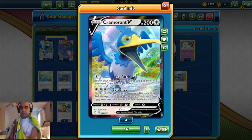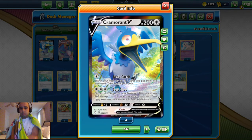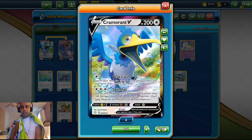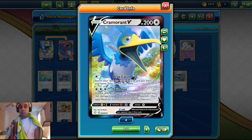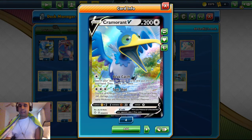For a triple colorless energy, Cramorant V also has Spit Shot — you discard all energy from this Pokemon and it does 160 damage to one of your opponent's Pokemon. You don't apply weakness or resistance for bench Pokemon. If you use recycled energy, they go back to your hand instead of being discarded, so you can reattach them again with Porygon Z's Crazy Code ability and then take that key knockout.